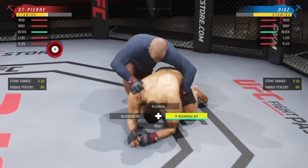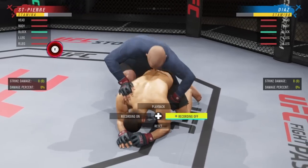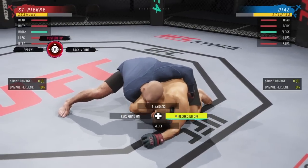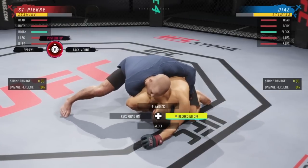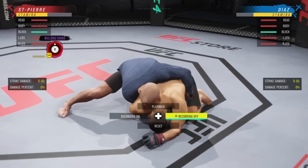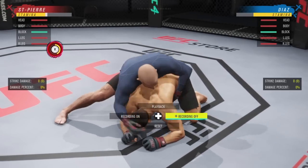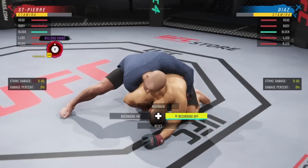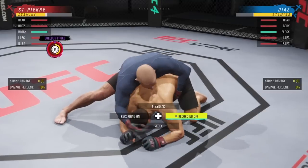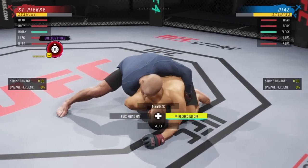If GSP wants to go to back mount, he'll kind of stand up and swing his leg across your back — hold R2 and flick the right stick to the right to stop it. Don't give up your back. GSP may also have a bulldog choke — used to be R2 and down, now it's R2 and up. See him grab your head, quickly press R2 and flick the right stick up. It's a slow transition but you need to be quick.